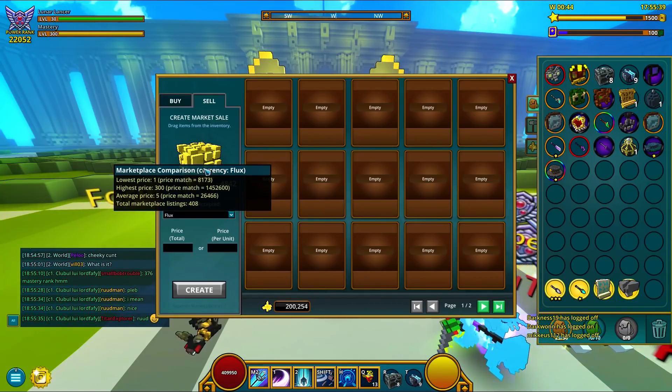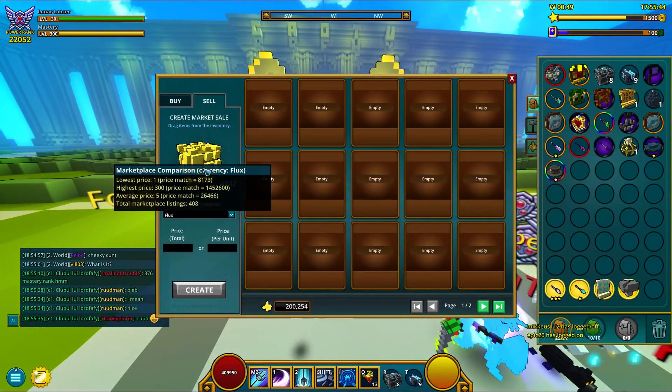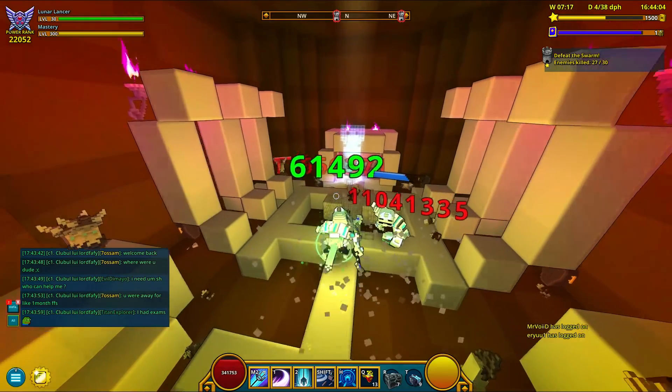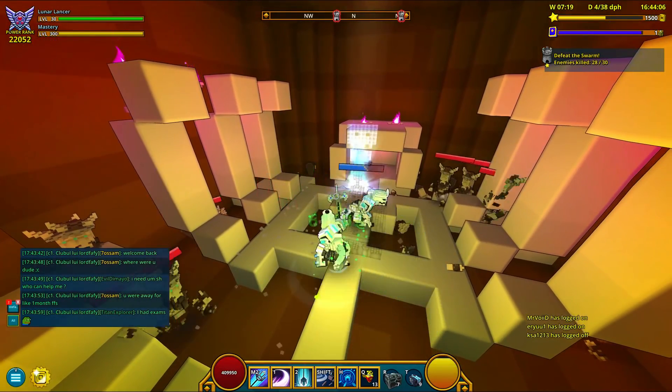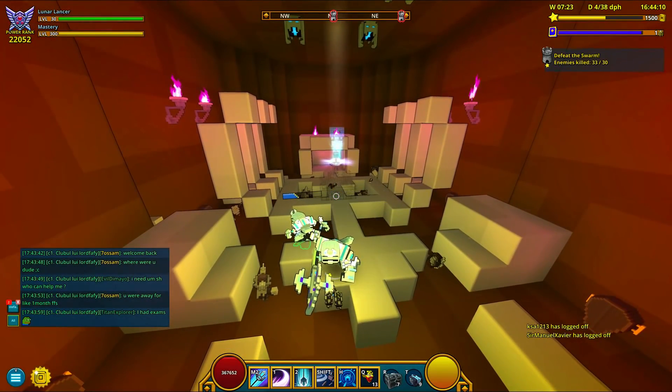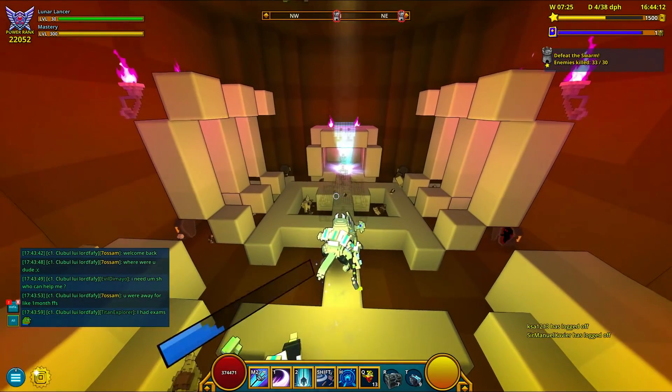Very useful. I think this also was available in the default interface, but here you go. Now, this kinda makes me wonder — is this enough to make a website reading all this info and making charts on it? Like a price evolution over the last 7 days.